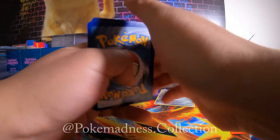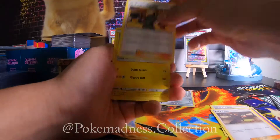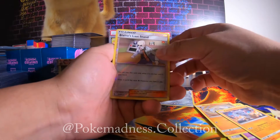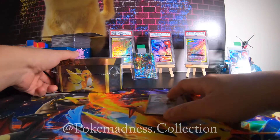We're gonna open the Charizard pack now — I usually get lucky with the Charizard packs. We can get some good stuff: Giovanni, Koga, Nidoran, Pikachu, Voltorb, Koffing, Cubone — I skipped one — Plane Slash, Stand, and Misty's Wrath. So literally this one was trash, wasn't that great.